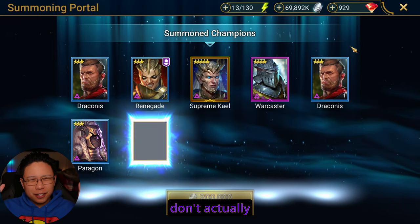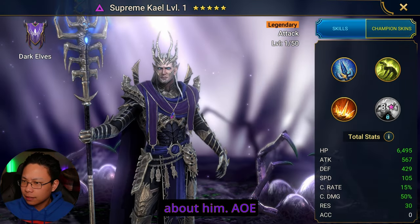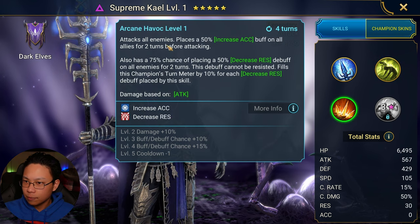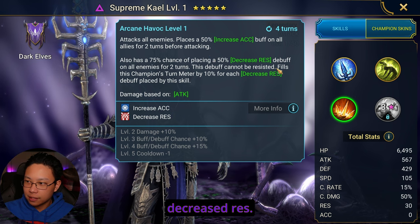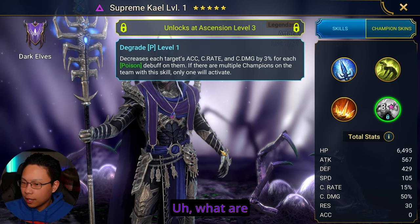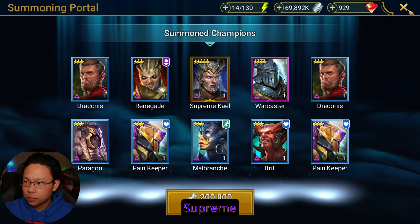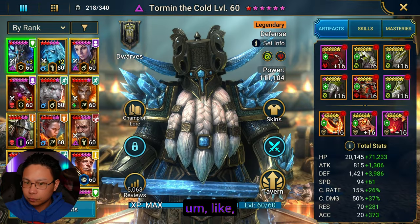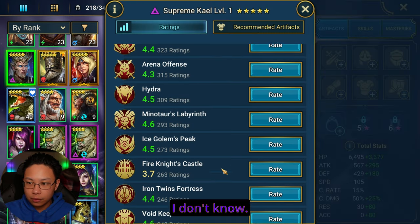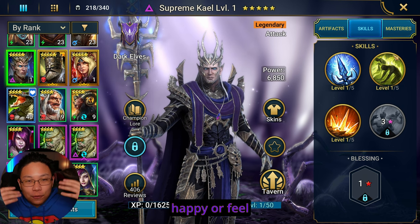I don't actually know how to feel about Supreme Kale. Is he a good champion? I've heard mixed things about him. AoE weaken. Poison AoE. Increased duration of all enemy debuffs — can't be resisted. AoE increase accuracy. 100% chance to place decreased res. Fills turn meter for each decreased res. And then decrease target's accuracy, crit rate, and crit damage by 3% for each poison on them. What does the Carfax say? He looks cool. I remember when they released the four Supreme starters, and I thought he was the one that I wanted, but I don't know if he's good or not. Can somebody tell me if he's good or not? The issue is, I don't know if I should feel happy or sad.